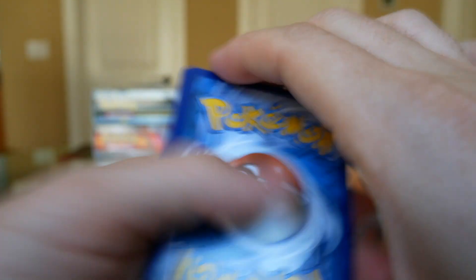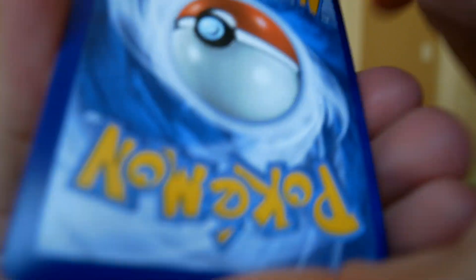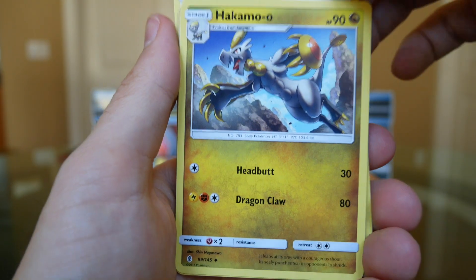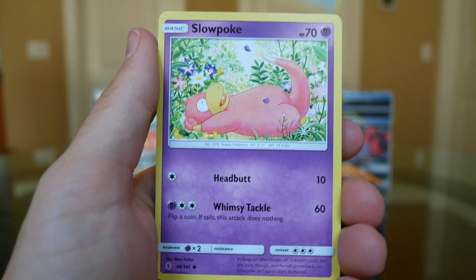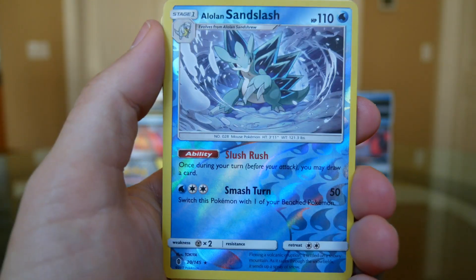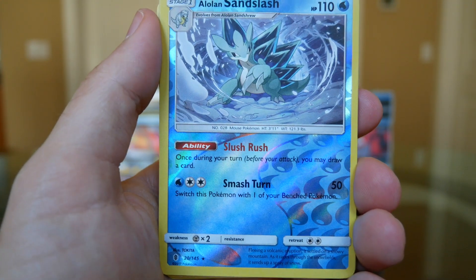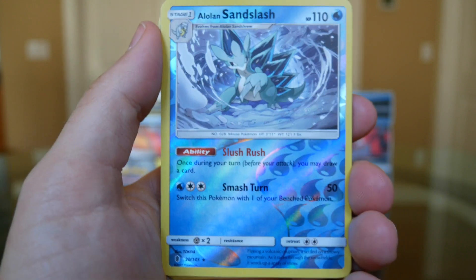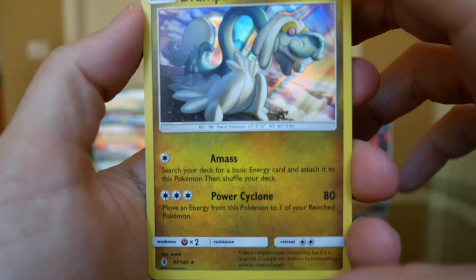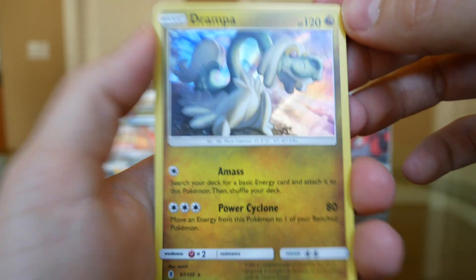Sun and Moon Guardians Rising pack. Code card, one, two, three to the front. We've got a Gliscor, a Brooklet Hill, a Hakamo-o, a Slowpoke, a Stufful, a Salandit, and a Mudbray. Not a big fan of the Alolan Pokemon but that one's quite cool - though I'm not a fan of turning a ground Pokemon into a water type. For the rare, it's a Holo Drampa - feels like they just ripped that off from the NeverEnding Story. Look at that thing.